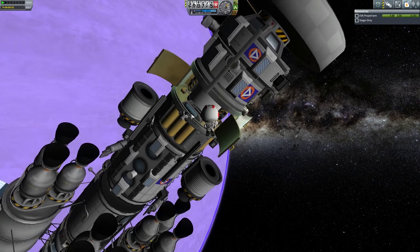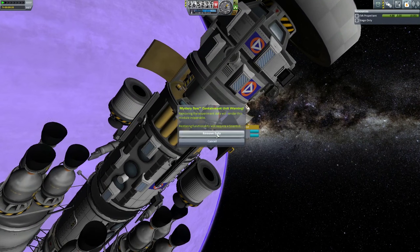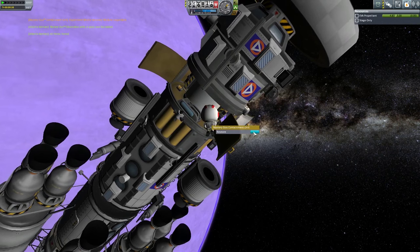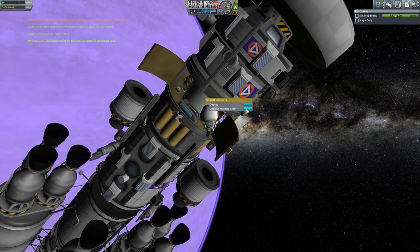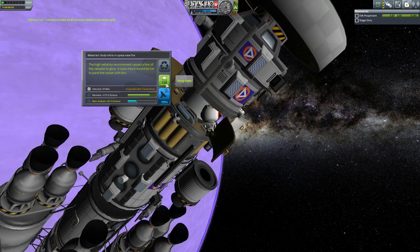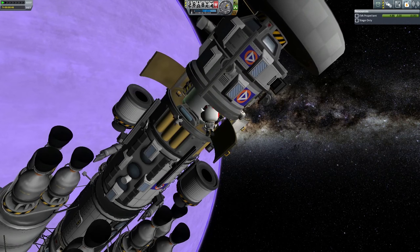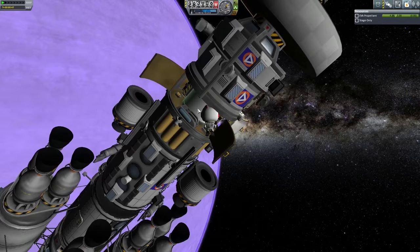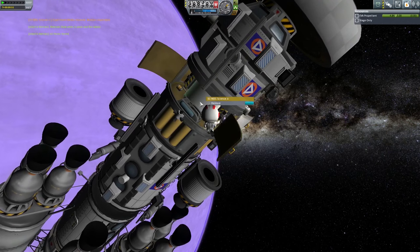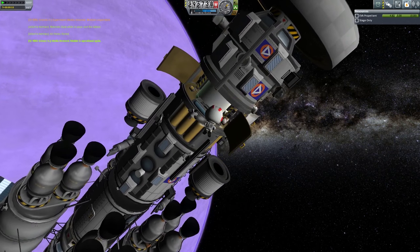So space near Eve - we can go ahead and put that in the science bay as well. Let's collect the data and remove it because we'll be able to do that again in just a little bit. Let's observe the materials bay - same thing here. This is science that's going to be returned. The materials study we can't just send to the science bay from here - we'll keep it. Probably can do it once we transfer it into one of the pods. Let's collect the data. It's very important that you bring at least one scientist on these missions so they can reset experiments.